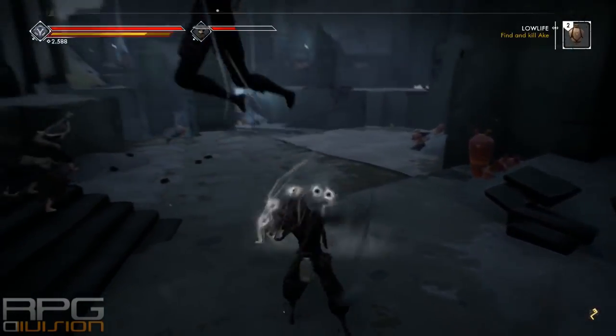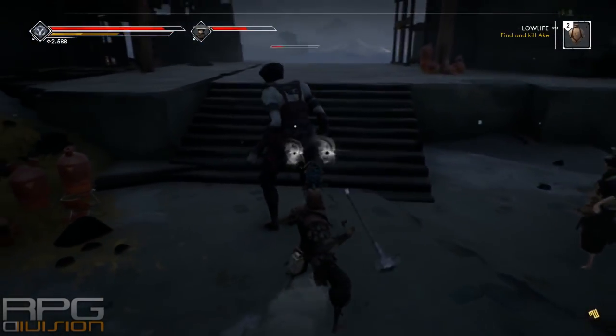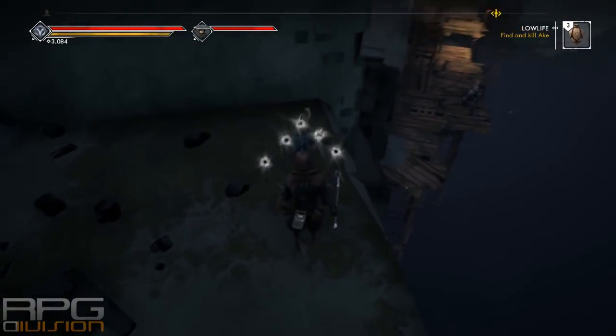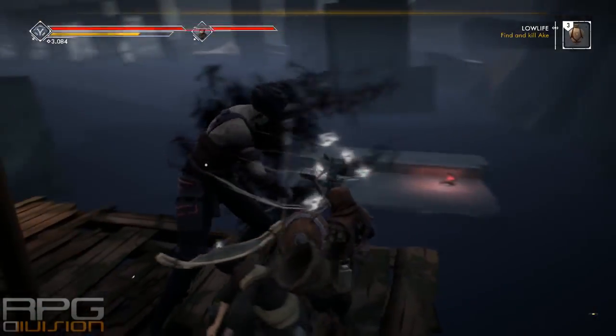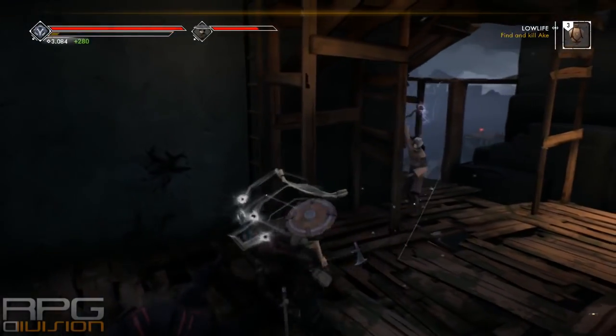You can combine a couple of light attacks then finish off with a heavy attack, but usually I would stick to only one or two combos because enemies tend to recover really quickly in this game, especially if you don't stun them. Some weapons make enemies flinch a lot, while others give you a critical chance but enemies do not flinch as much when hit with those weapons.